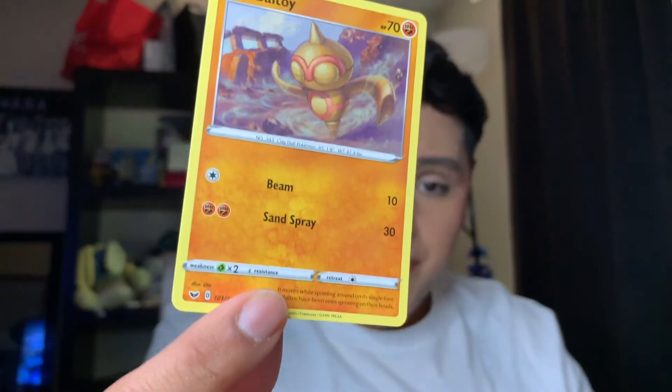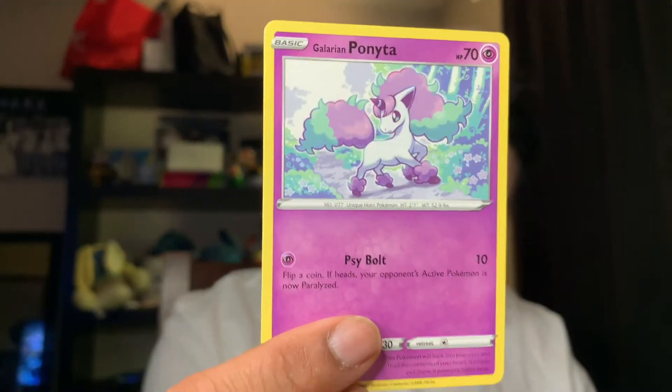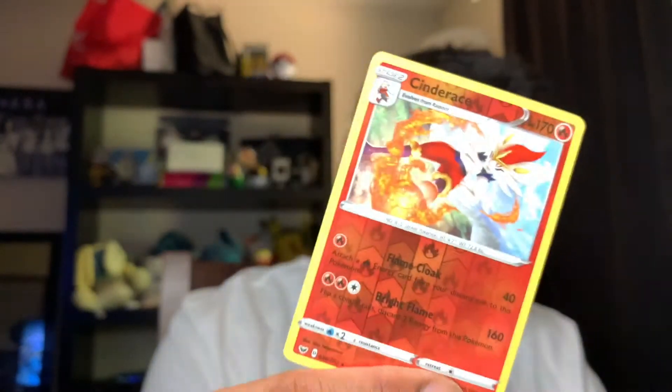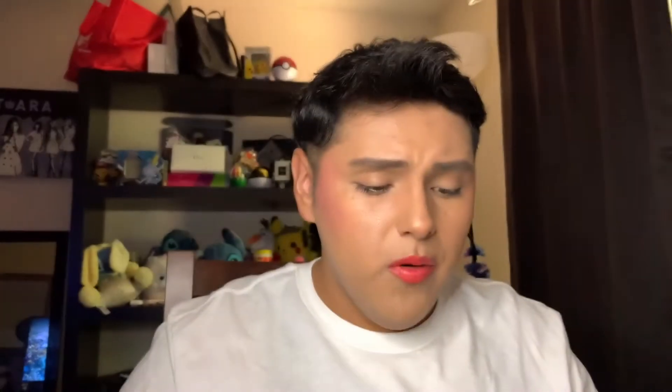It's another Lapras. Here is the code, you guys — if you want it, you can have it. A Landorus. A Ponyta, so cute. Sobble. We have a Centiskorch in here. A Cloyster — look at it, it's amazing. A Water Energy card, a Pokemon Catcher. And another Gisel. And an Evolution Incense.